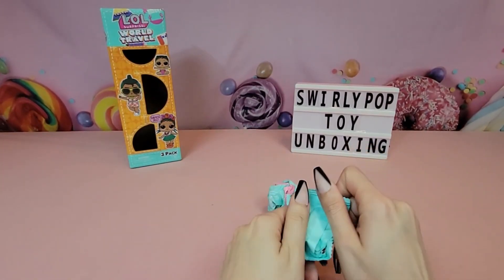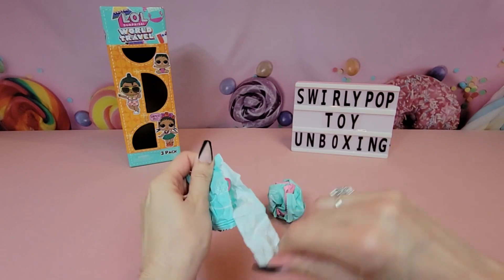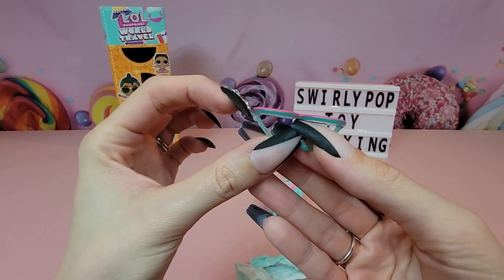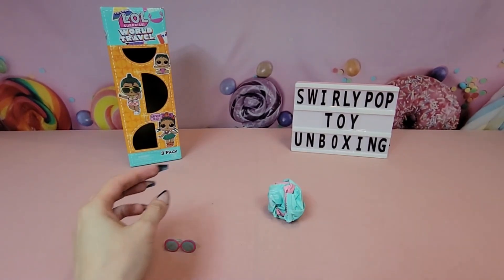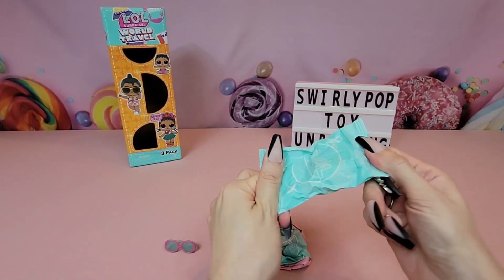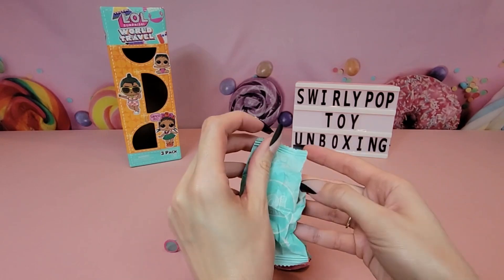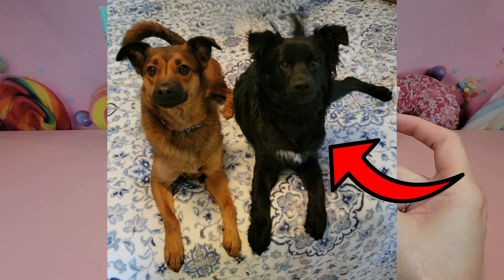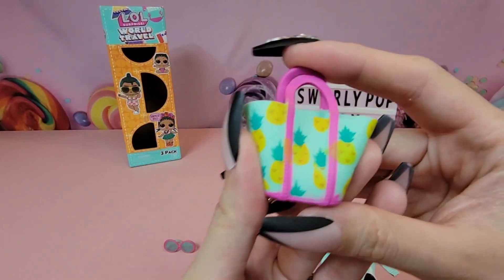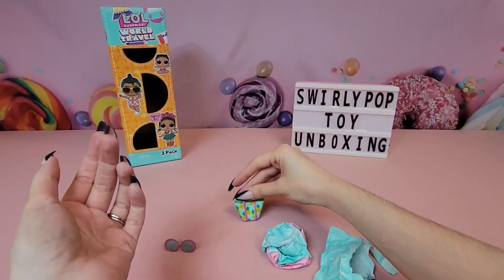Lily — we don't know exactly what she is; she is probably some kind of shepherd-lab mix. We can insert a picture of Lily here — that's Lily, she is our sweet little baby. We have a little coconut bag. I love that the little sisters always come with a bag because you can use these later with the OMG dolls and it ends up being a super cute accessory.